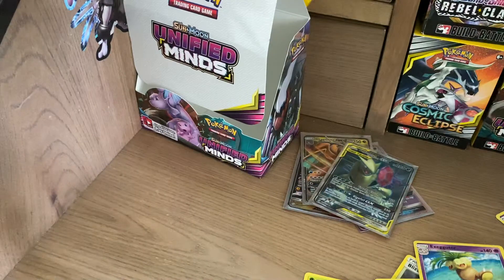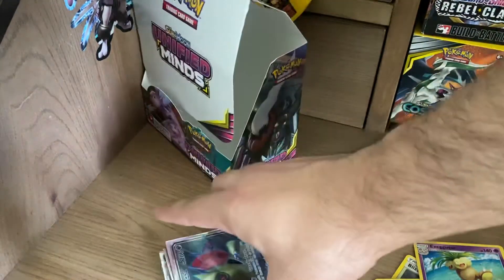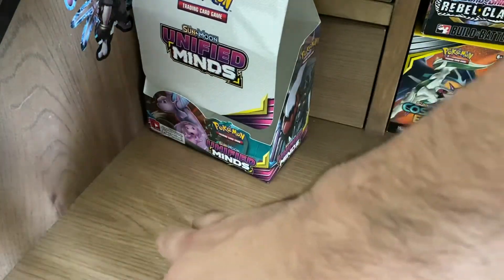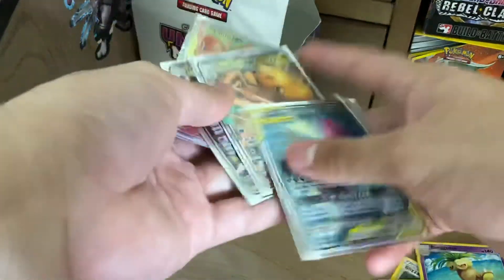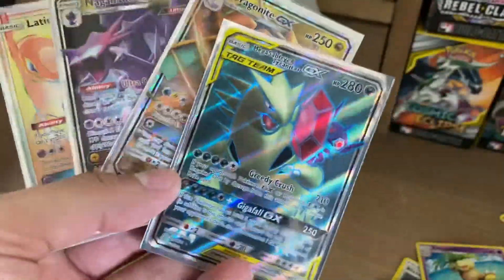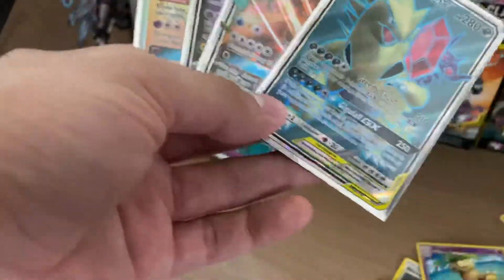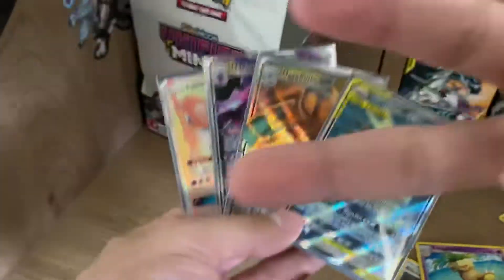That concludes this Unified Minds booster box opening. I'm not too upset with the pulls — I would have liked maybe a slightly better Rainbow Rare or a Secret Rare Trainer, but I can't really complain. I did get pretty lucky plus the three other cards in the last episode. Make sure to check out the last episode if you haven't. If y'all enjoyed this video, don't forget to give it a thumbs up, comment, like, rate, subscribe — all that good stuff. These are the pulls for the day and I'll see y'all in the next episode. Deuces.